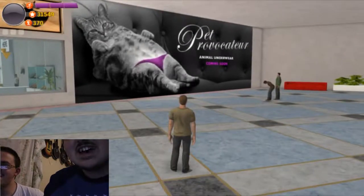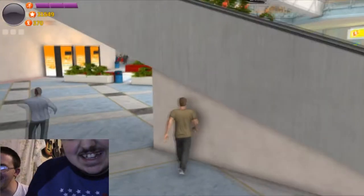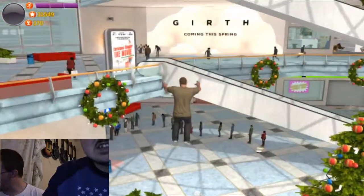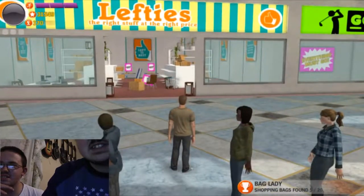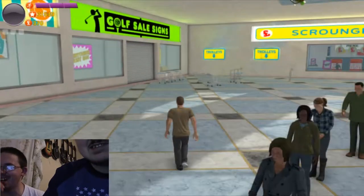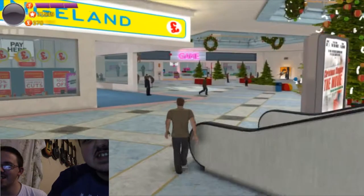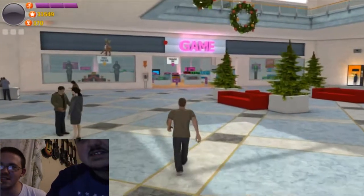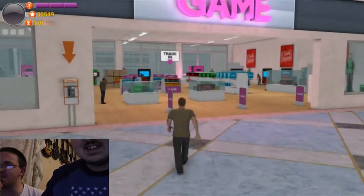What the f***? Pet provocateur — animal underwear coming soon. Moving right along. I need the next mission. There's Lefties — the right stuff at the right price. That made no sense. Oh look, there's Game themselves. Let's take a break from these missions and actually check them out. This is the most random game I've ever seen in my life.